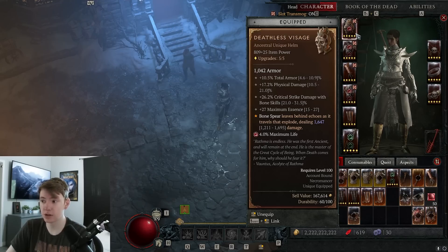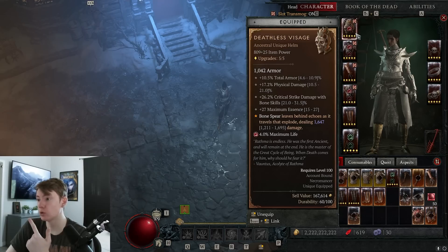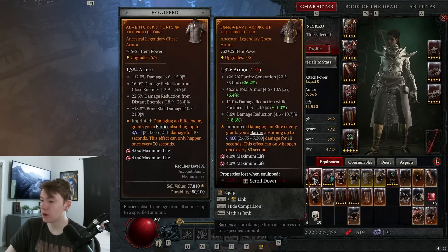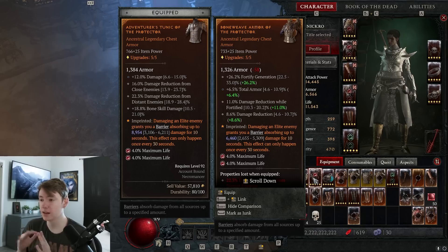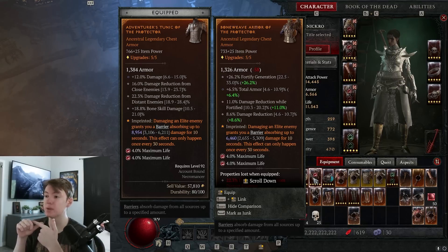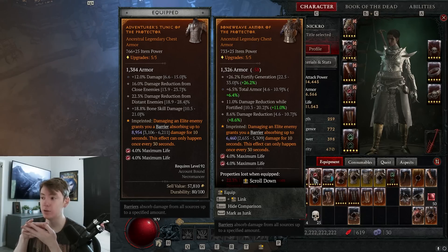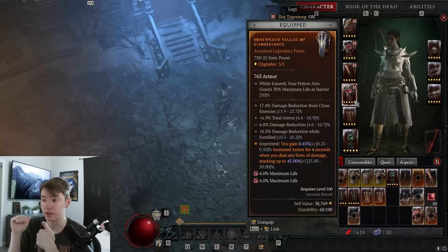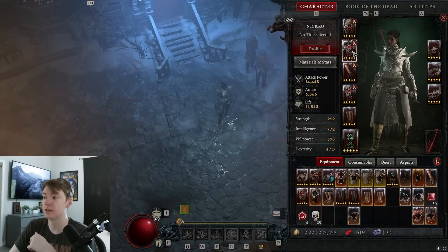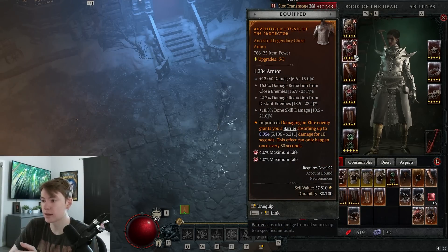For gear stats: on the helmet, Deathless Visage has max Essence and crit damage which is great, but a normal helmet works fine — just get max Essence, cooldown reduction, armor, and max HP. On the chest, aim for damage reduction, damage reduction from close, damage reduction while fortified, and total armor — that quadruple DR gives ridiculous survivability. Pants want the same: DR, armor, DR while fortified, and DR from close. My pants are literally perfect in terms of stats, just with low rolls.